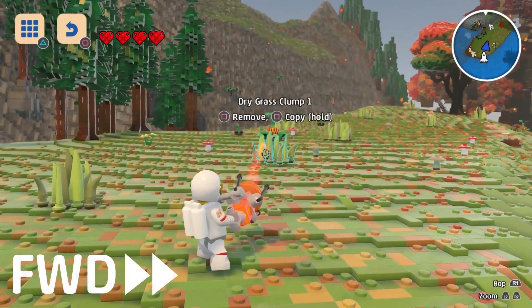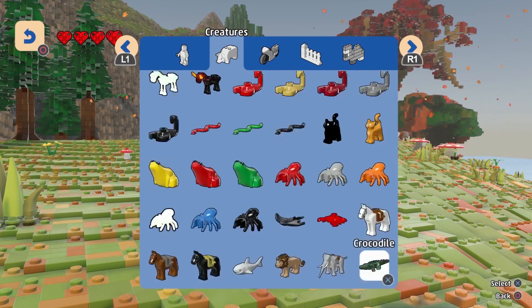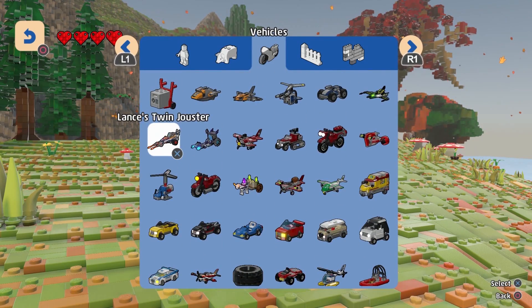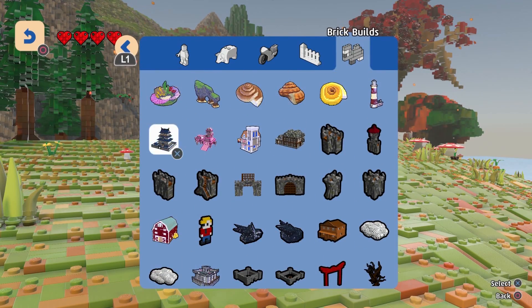But wait, there's more. If you use the discovery tool, you'll find an array of characters, creatures, vehicles, objects, and even brick builds. There's plenty here for you to start customizing your brand new world.